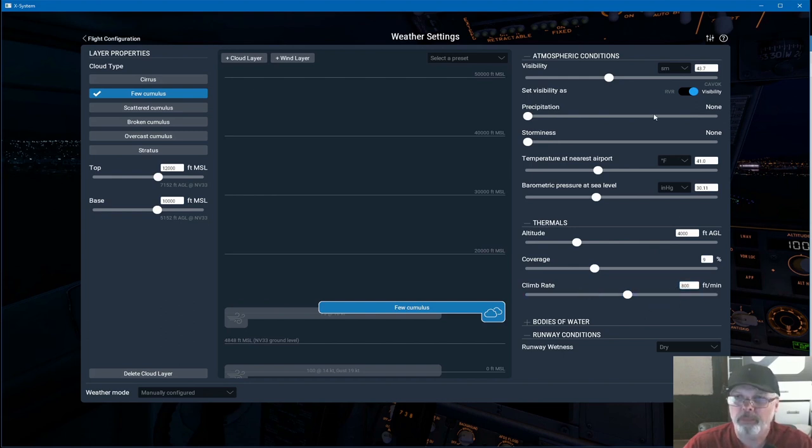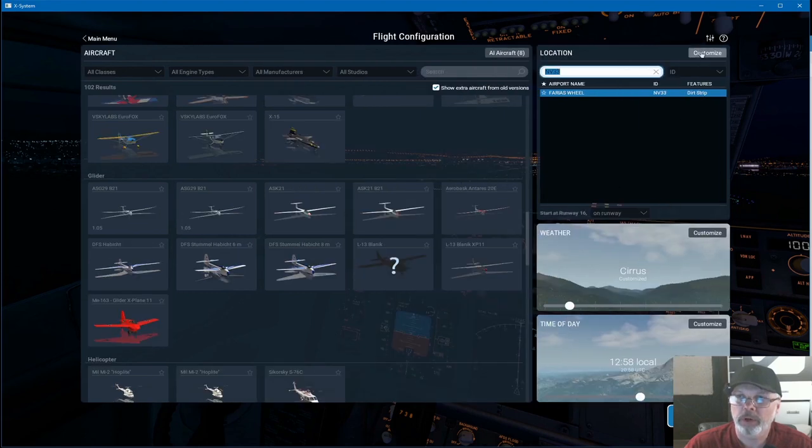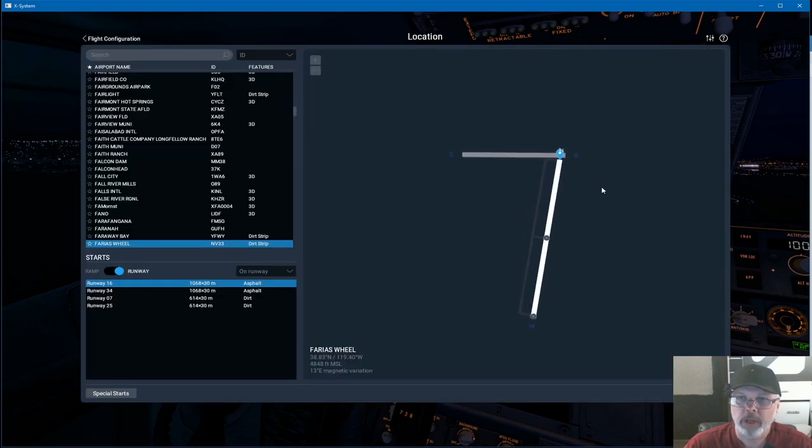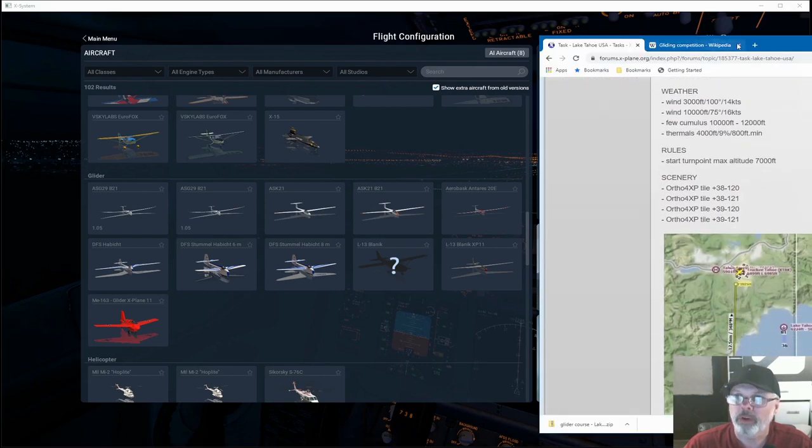I'm going to crank up my visibility because I want it to be a nice clear day. That's our weather set up. The wind direction is basically from the east blowing to the west, so we want to bear that in mind. When we go to our airport, we're going to choose a runway going in that same direction so we can take off into the wind. The wind is coming from the east blowing west, so we're going to choose runway 07.